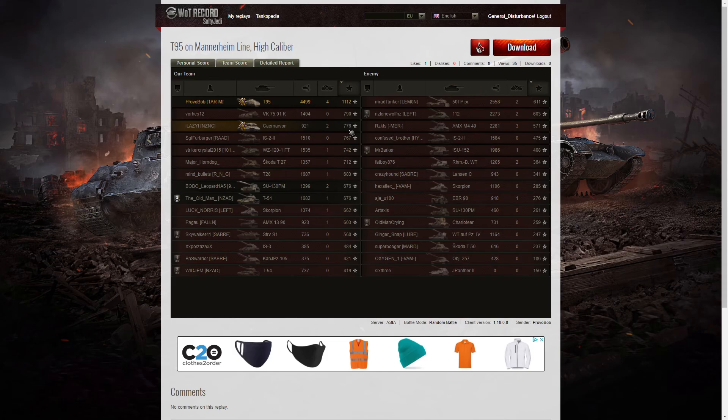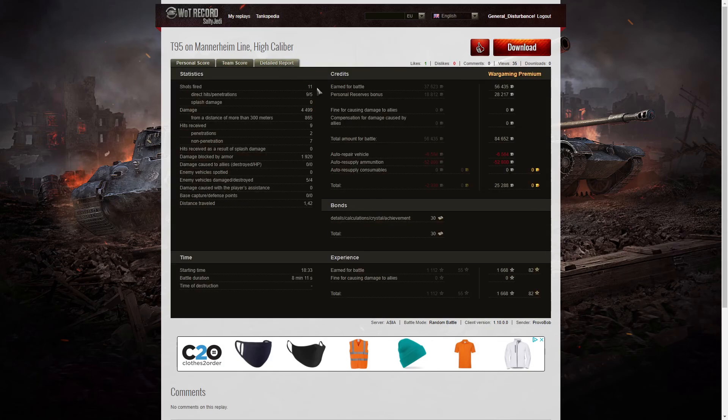My eyesight is getting poor but it's allowed because I'm old. Let's look at the detail: 11 shots fired, nine direct hits, five penetrations, damage of 4,499 hit points of which 865 were at more than 300 meters. He received nine hits from the enemy — two penetrations, seven non-penetrations — and 1,920 hit points of damage blocked by armor. He spotted no vehicles, damaged five of the enemy, killed four.